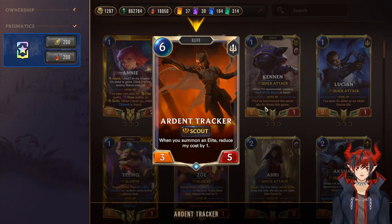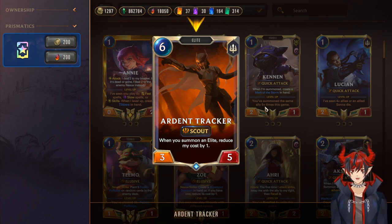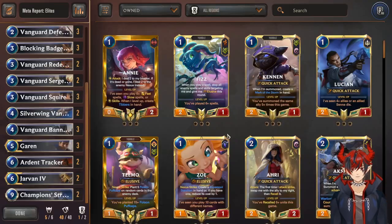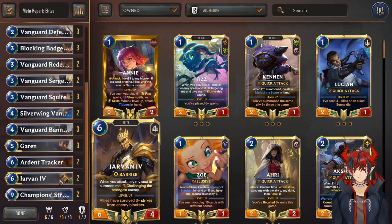Ardent Tracker: 6-cost, 3/5 — I haven't seen a lot of people play it recently but I think this card is very good. On average you play it around turn four, best case turn three, and it's a Scout that's a 3/5 Elite so it gets buffs and provides board pressure. You get to attack twice with it — whittle things down or roll over the game in a snowball style. Really cool card. I choose to run this over Concerted Strike.